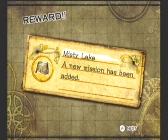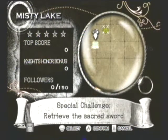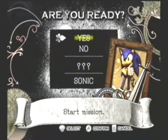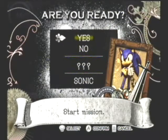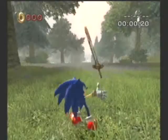Hey everyone, welcome back to Let's Play Sonic and the Black Knight. I've got a new mission located in Misty Lake and I have to retrieve the sacred sword. So the sword I've been using must be a rusty piece of shit of a sword, I guess.